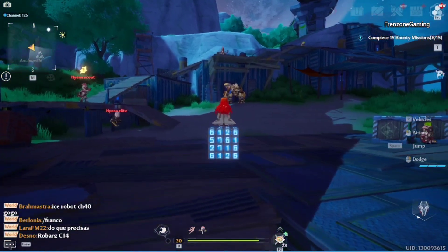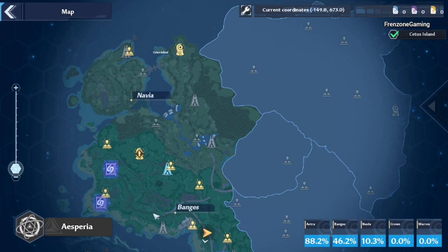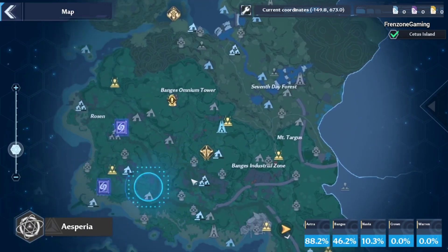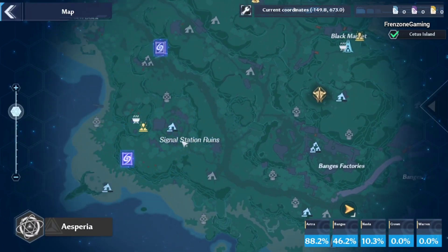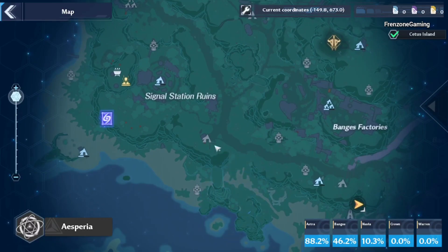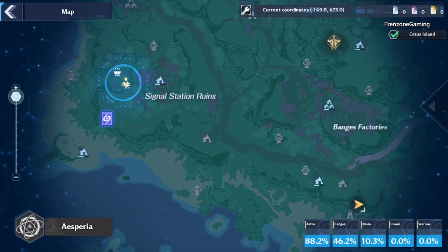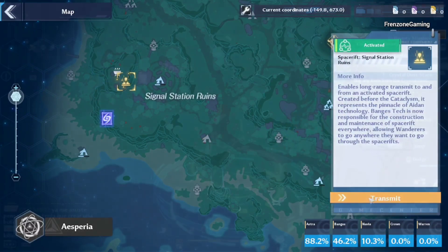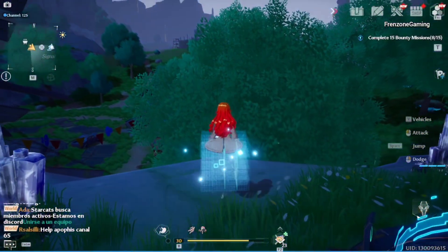That's the second one. The third Vermin Brother is still in Banjis — go all the way over here to Signal Station. Not this one, the one right down here at this small stronghold. You can teleport right here and move all the way down, then go in this direction and get on your vehicle.